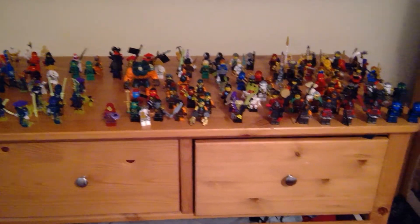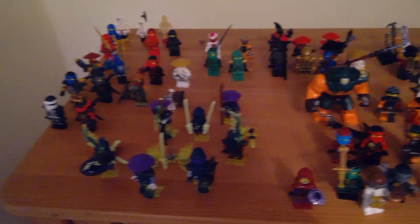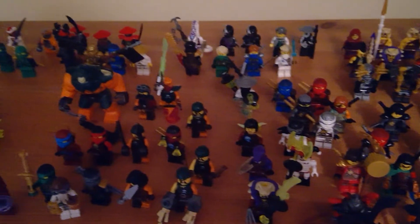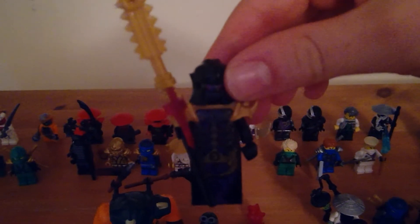Here we go, one last time. If I was going to pick my favourite Lego Ninjago minifigure, it'd probably be the Overlord — mainly because he's got a cool imprint on him, nice purpley evil colours, and his evil face. Kind of freaky.